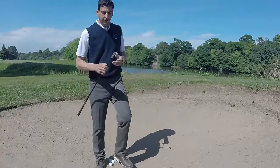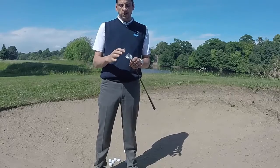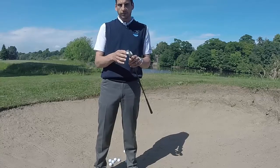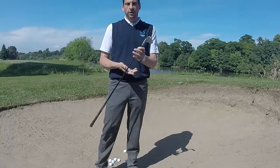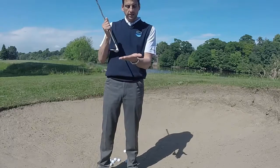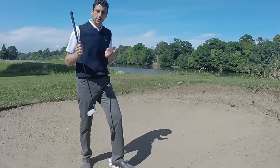Sand wedges are designed in a slightly different way and they have what we call a degree of bounce. Bounce relates to the angle between the back edge of the club and the leading edge of the club. With a sand wedge, the back edge sits slightly lower to the ground than the leading edge, which means when we enter into the sand it allows the club head to work through without digging too deep.